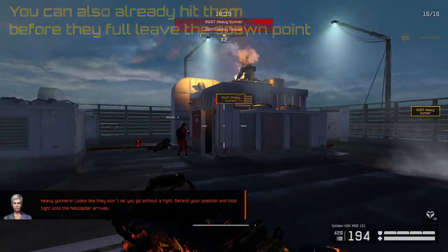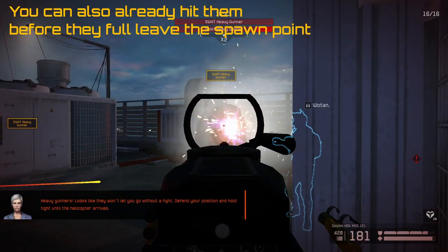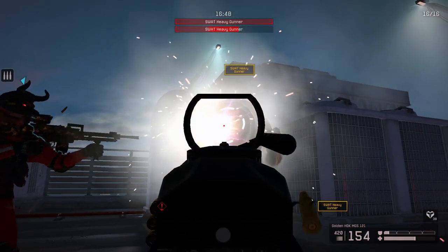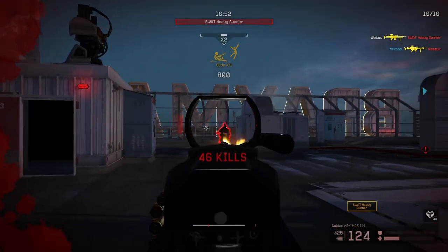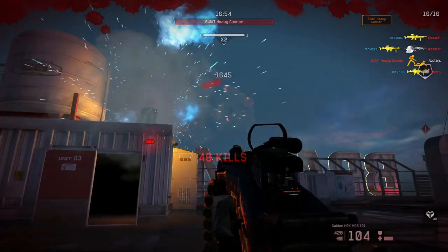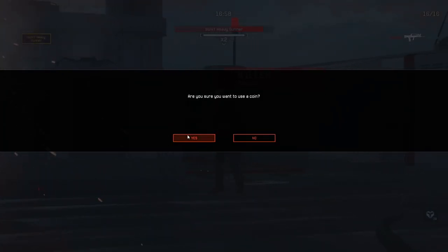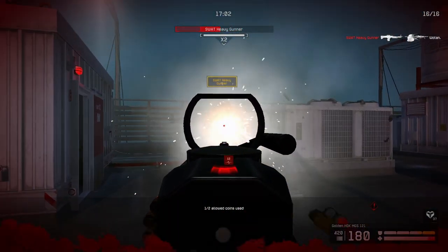Then after you enter the third vault, you obviously get to the roof and the boss stage. After taking down the initial enemies, two SWAT heavy gunners will spawn. The main goal here is to make sure that you can take both of them down before they finish their first reload. You can easily accomplish this by having one focus on you, and letting the other shoot its weak spot at the back. Then when he reloads, the second player can come over and finish it off. As soon as this is done, you can repeat the same process for the other heavy gunner and finish the mission by eliminating the remaining enemies on the map.